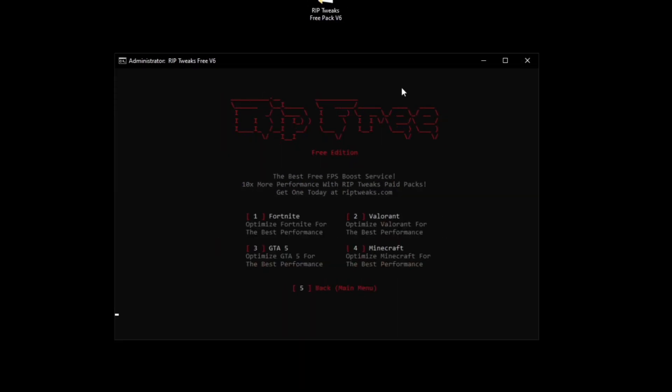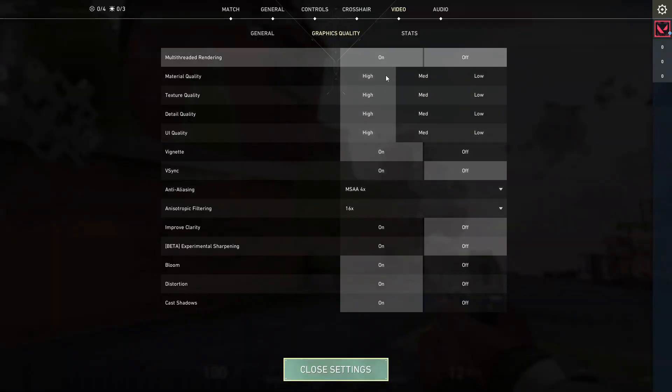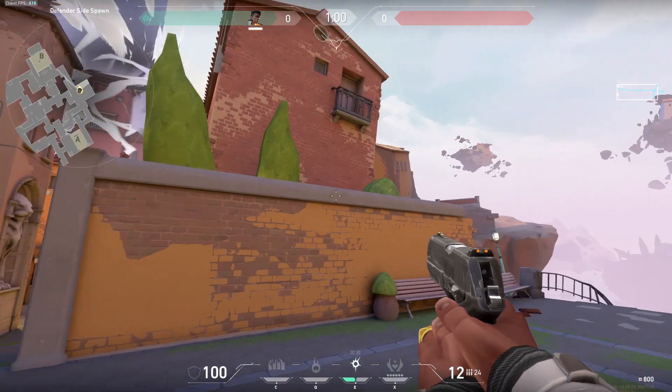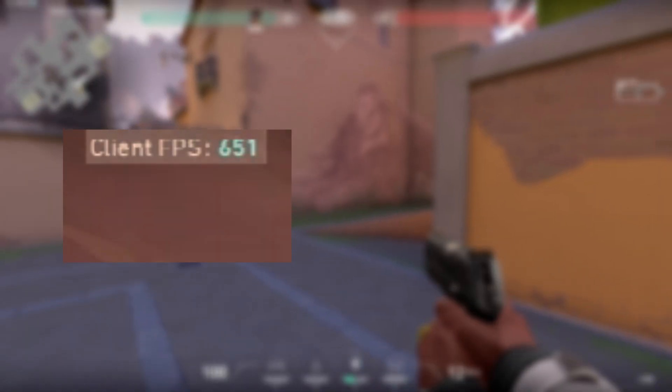Now in the game settings we can go and select number 2 which is Valorant, and now we can check the in-game performance just to see how much FPS we have. Going into the Valorant settings, we can see there's a bunch of stuff here that you should actually turn on and off. Basically graphics don't matter — drop everything down to the lowest, and you can see a huge increase from 600 to 7800 FPS.